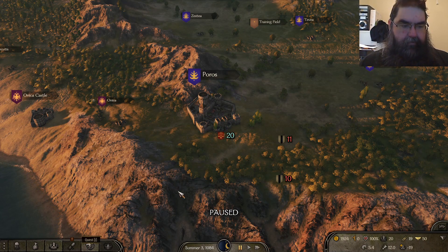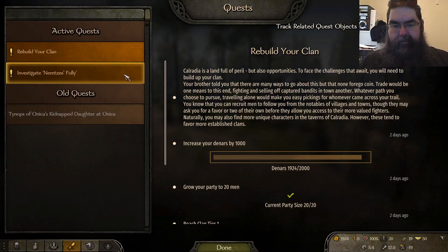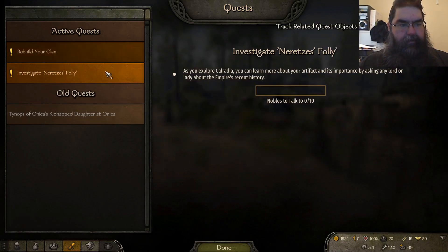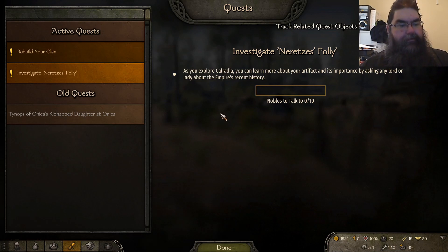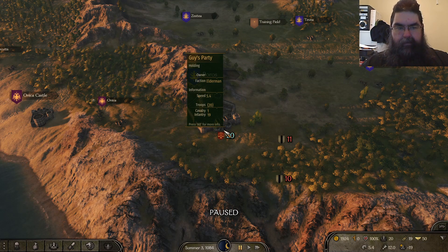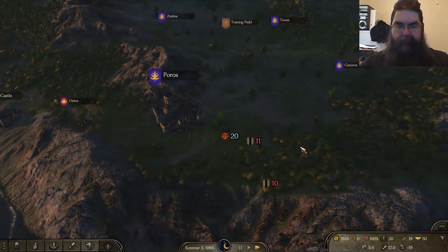This is our journal — it actively keeps track of current things. We need to reach Clan Tier 1, hire a companion, and we've also got to research the main storyline, which is a banner, strangely enough. Our speed is now 5.4.